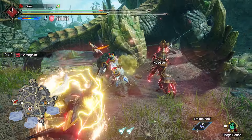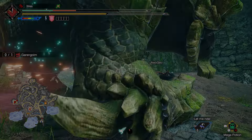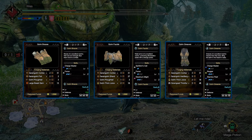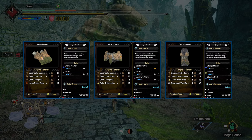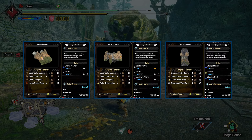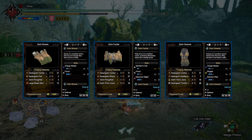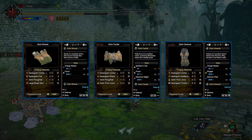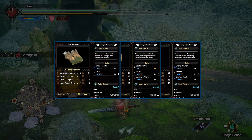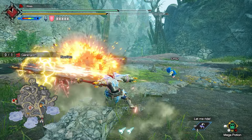Garangolm has a few offerings for Charge Blade. You can consider the Golem Braces, the Golem Coil, and Golem Greaves. These offer Focus and lots of socket options. The Golem Greaves aren't great, as Slugger and Stamina Thief are generally weaker skills, but they do have strong socket options which makes them a little bit desirable. You will also get some benefit out of both Slugger and Stamina Thief. Forge these upgrades now if you wish; otherwise, it's time to move on to Master Rank 3 Star.